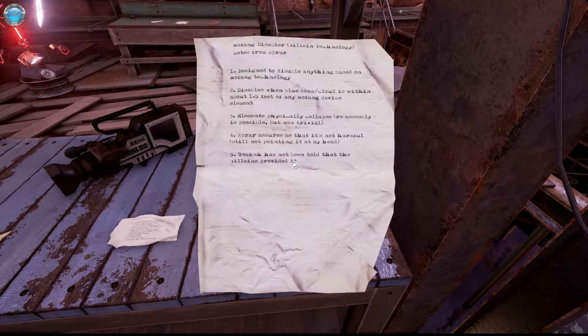MoFang Disabler - MV LAN technology. Note from a prior. Designed to disable anything based on MoFang technology. Disables when blue beam cloud is within about 1 to 1.5 feet of any MoFang device element. Elements physically collapse is possible but not trivial.